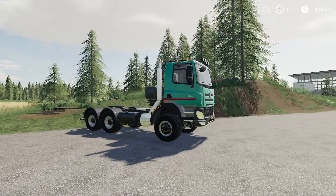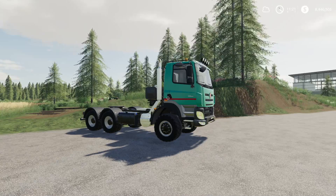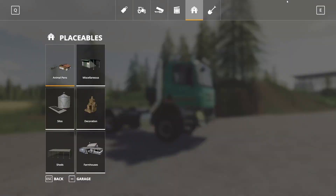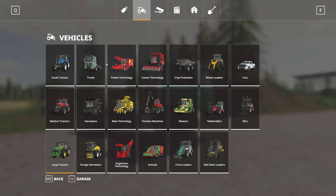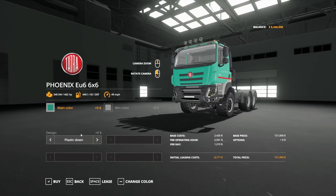First up, we have the Tatra Phoenix EU6. This is by Tarsii007. This is 6.76 megabytes to download and is for all platforms. Found in the store under vehicles, under trucks. The Phoenix EU6 6x6 has 462 horsepower, 440 liters of fuel, 49 miles per hour top speed, and costs $121,000 starting price to buy.